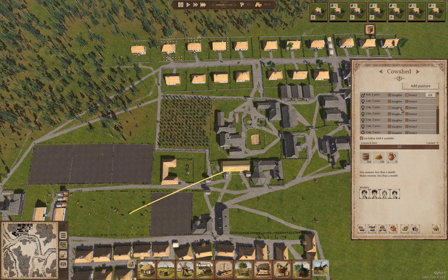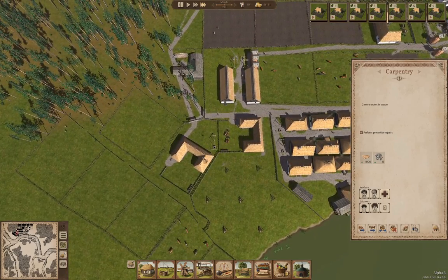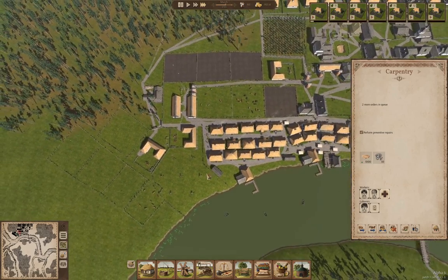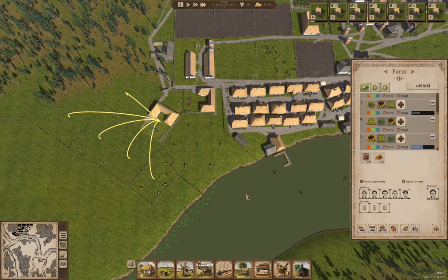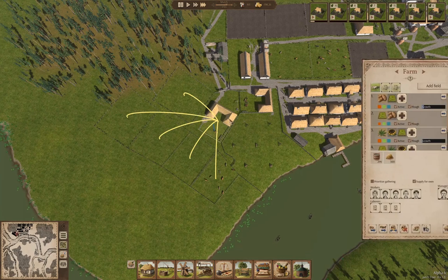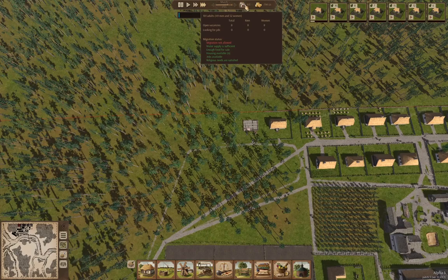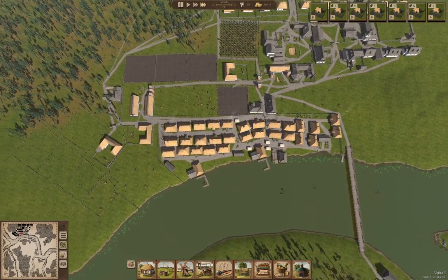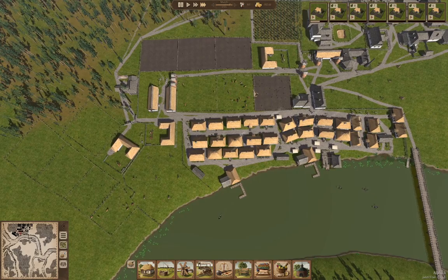We've got a newborn bull. Now in here — we've delivered a plow! Yay. Good. Everything's set to plow. We have four houses available. We have finished sowing by the end of March.